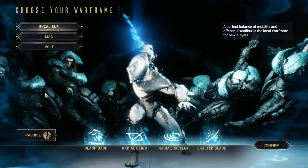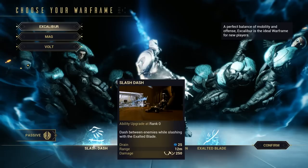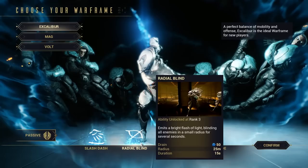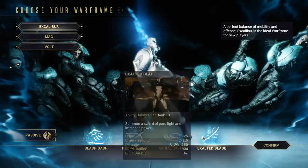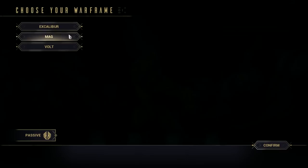Your first choice is to pick which Warframe you want to play as, and there are three options. The first is Excalibur, which is a melee based Warframe. Its passive is 10% more damage and speed when using swords. Its first ability is to dash between enemies and slash them with his Exalted Blade. The second ability blinds all enemies in a small radius. The third shoots swords in every direction, impaling enemies to walls. And the fourth ability, Exalted Blade, shoots energy swords in every direction you look, doing massive damage and passing through walls.